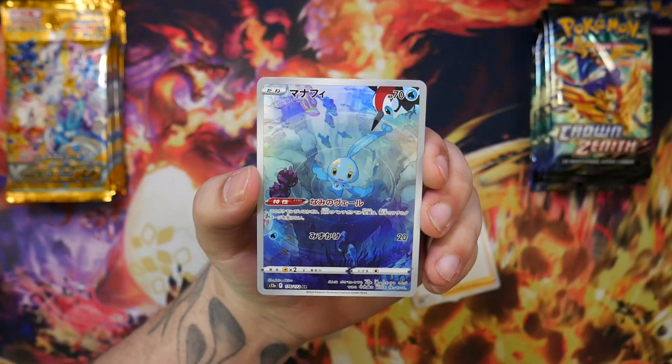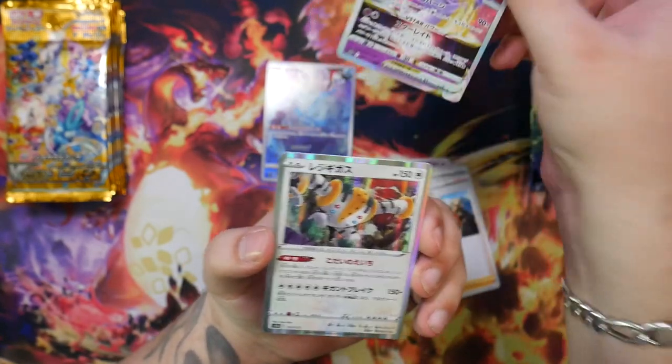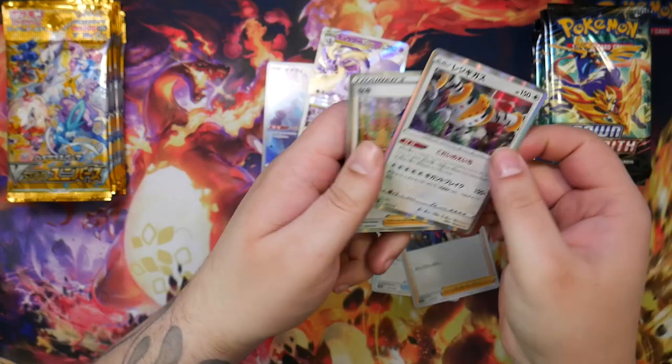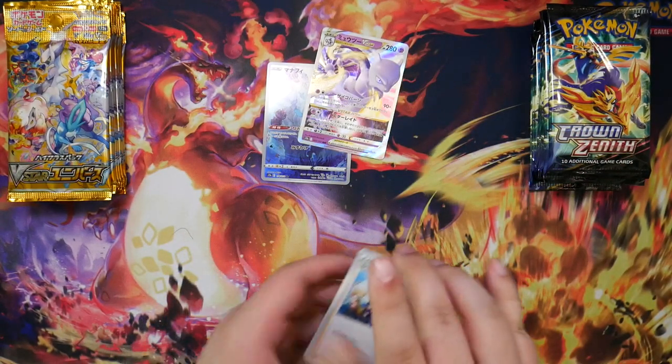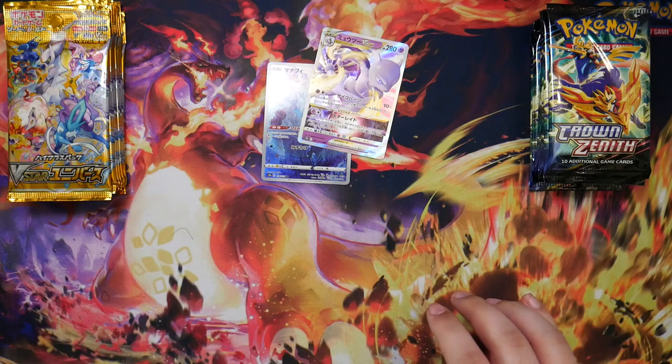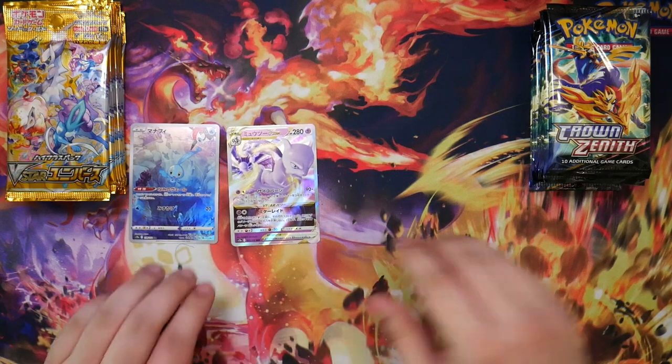Oh, our first artwork — Manaphy. I already have this one, but that is a nice artwork. And here we have a Mewtwo V-Star. Very cool. After a long break from V-Star Universe, it is kind of refreshing to unbox some.